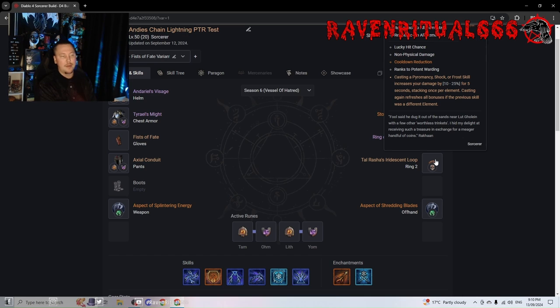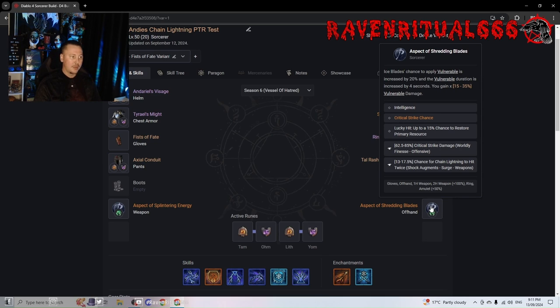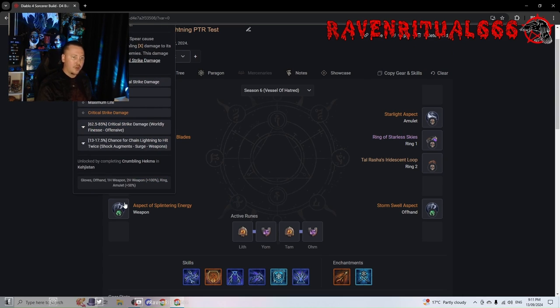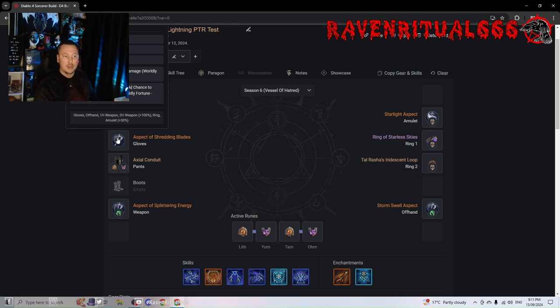Tals Rashers — a Sorceress without Tals Rashers is a sad Sorceress. You do want the damage bonus for casting multiple elements, and Tals Rashers is still very, very nice. For your offhand you want Intelligence and Crit Chance. For the Fist of Fate version you need Chance to Restore Primary Resource on the offhand. For the Starlight version, instead you want Max Life for survivability or Cooldown Reduction if you're struggling. For both weapons you want Crit Damage and Chance for Chain Lightning to hit or cast twice, and on gloves if you're not running Fist of Fate you want Lucky Hit Chance to Freeze and Crit Damage.